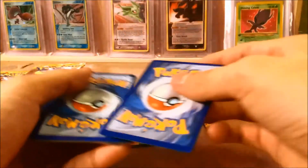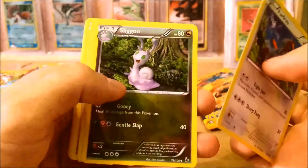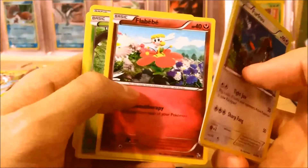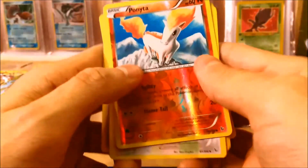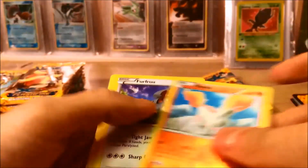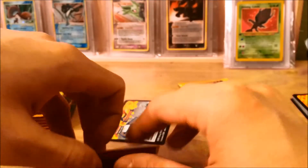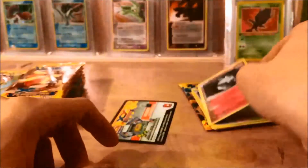First pack. Starting off we got Furfrou, Sligoo, Fiery Torch, Stunky, Duskull, Flababy, Pinnacle, Sentret, and Reverse Ponyta — this is a new one, I don't think I've gotten it yet. And our rare is a holo Carbink. I already have one of those.